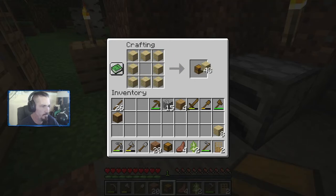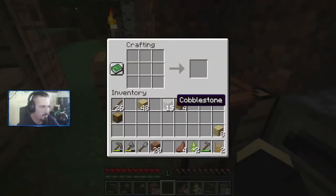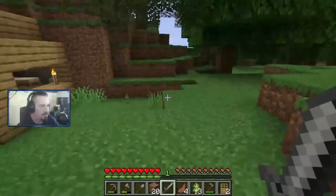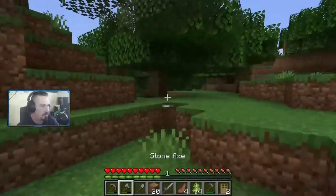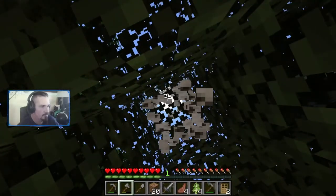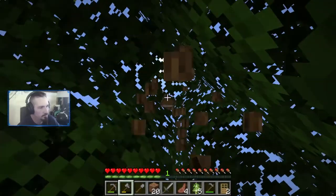Let's make another chest, put it right by our bed. Put our wooden stuff in there. Let's go ahead and make a cobblestone sword. We got some more birch saplings — we used all the wood. I was looking for more wood, let's grab another piece here. All right, happy birthday to you!